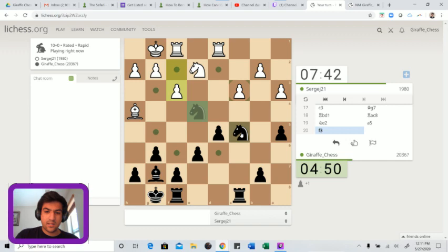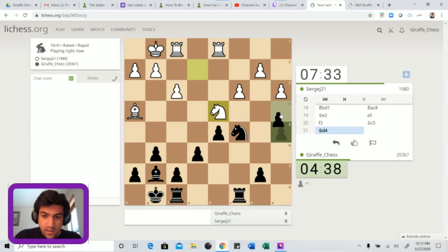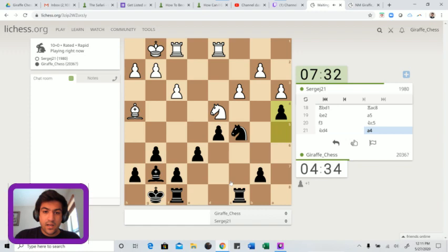Let's go to c5, and now we're threatening to make this pawn wedge with pawn to a4. He won't be able to move these pawns. He goes knight to d4, and pawn to a4 looks pretty good. Now if he ever moves his knight off this square, we have knight to b3, and he's not able to move these pawns.